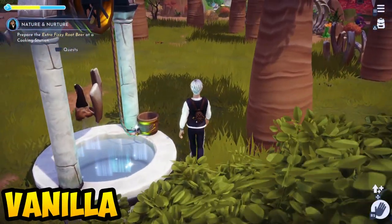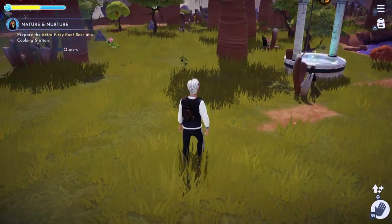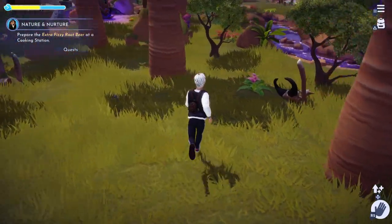The second ingredient you need is vanilla. You can get vanilla only from the Sunlit Plateau. It is a herb and it will be hidden underground just like this one. So just pick it up and a vanilla will be added into your inventory.